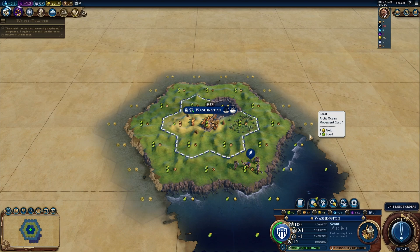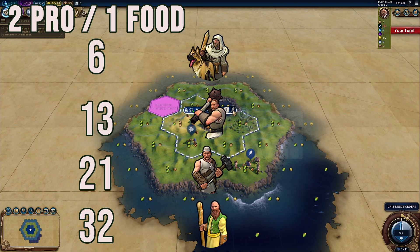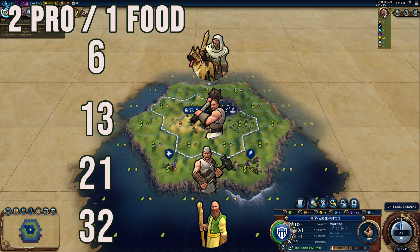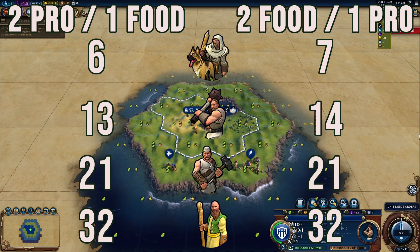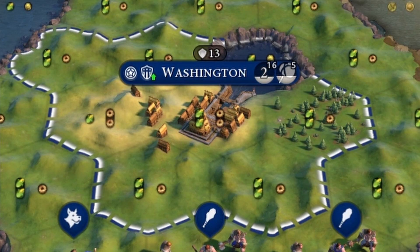Now you might be saying: what if the difference was only one? Right now we have three production one food or three food one production — a difference of two. But what if it was two production one food or two food one production? Running the same test in World Builder: the two production one food tile worked first gives you a scout on turn six, warrior on turn 13, builder on turn 21, settler on turn 32 — with two population and 23 more turns to reach three. If you work the two food one production tile first: scout on turn seven, warrior on turn 14, builder on turn 21, settler on turn 32 — but with only 15 turns to grow to three population.